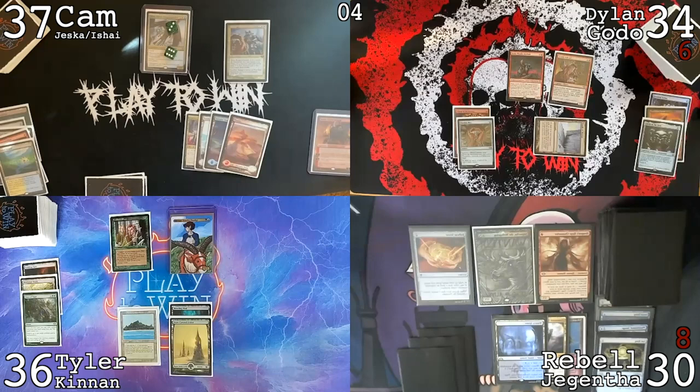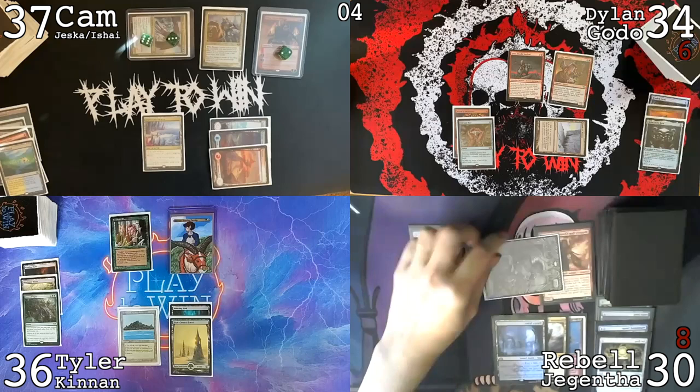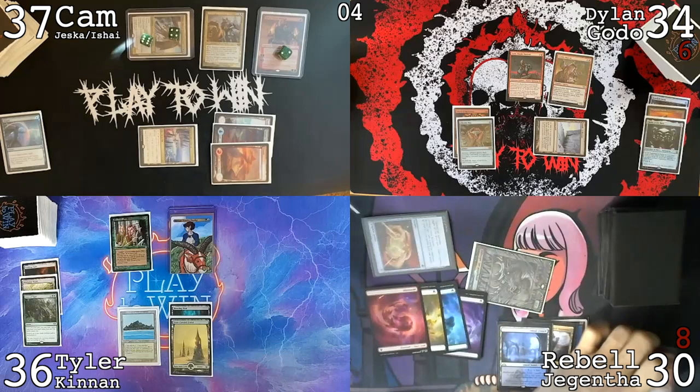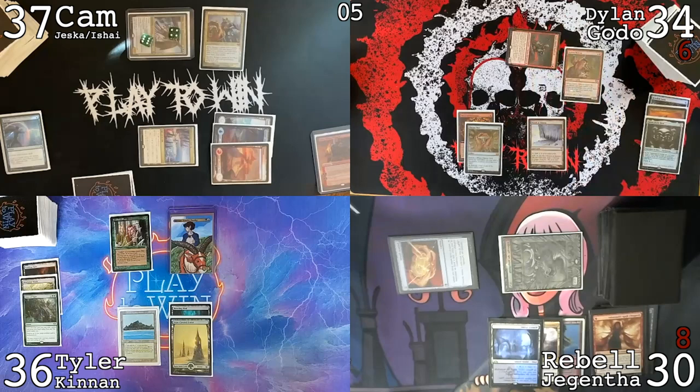Draw, pass the turn. Play a land, crack it, go down to 37, Plateau — pass. Jessica two-zero, Jessica targeting Ishi. Go to combat — swing Ishi at Rebel. I'm going to Dispel that Snap. Did you get a Snap counter? Yes — I'll put Time Twister into my graveyard. Snap is countered, DRC currently has deleted. I'll block. Pass. Untap, draw card, go to combat, attack Godo at Jessica, trigger Godo, get an extra combat — with Jessica dead, come at Rebel for another three, go to 27.